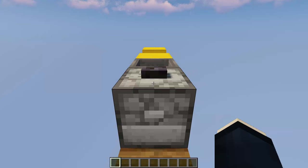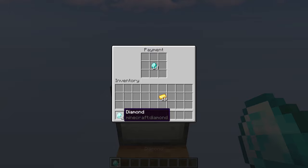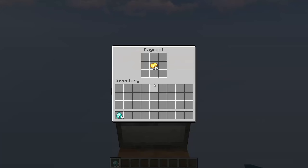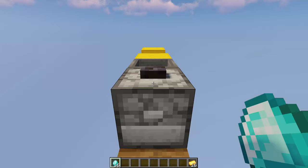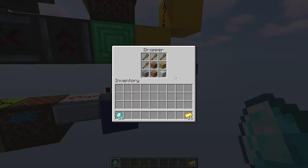To play, you just put your diamonds into this dropper and hit the button. One of the items will get taken out, and with a tiny bit of luck, you get 2 diamonds in return. Only diamonds get accepted, and while you cannot change the payout amount, you can change the winning probability — more on that in the tutorial.